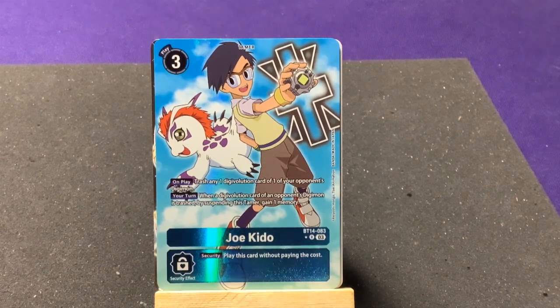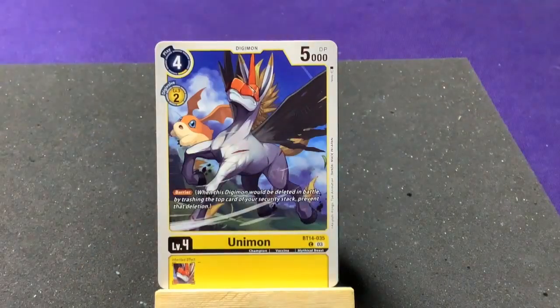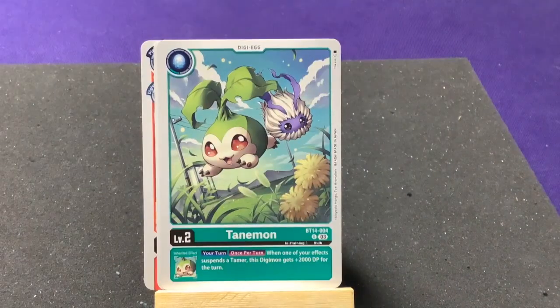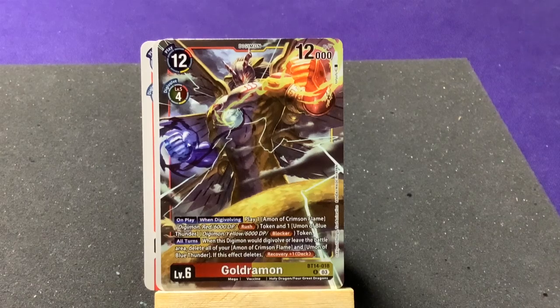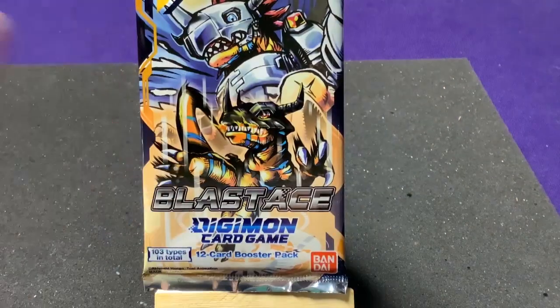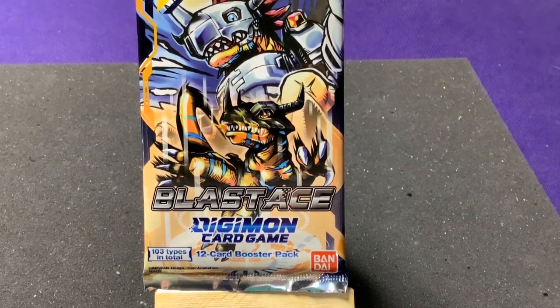I'm hoping for Palmon or LilyMon to finish one of those two lines, or honestly I'd love to pull the regular artwork LilyMon ACE card. Last pack: Poison Ivy, Unimon, Betamon, Shellmon, Syakomon, Gotsumon, LilyMon — wait, Tanamon! And Wave of Reliability and Coralmon. Our last two rare cards: GoldNumemon — already have three of him — and Eaglemon, which I already had a couple of.